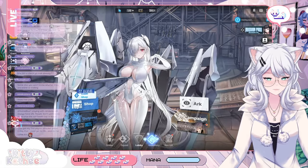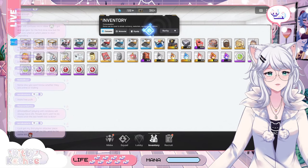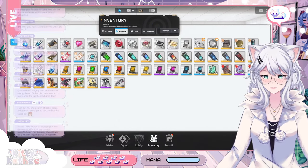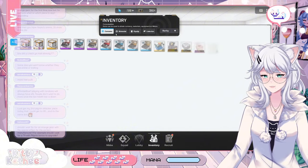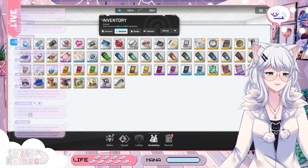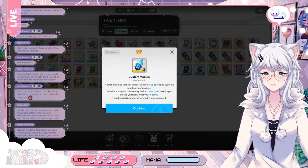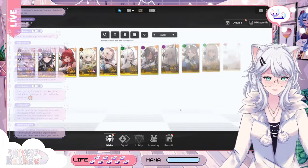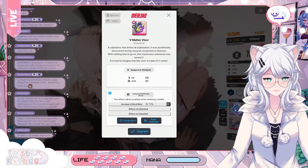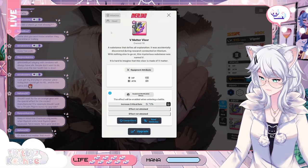The crystals are called custom modules — it's this thing right there. The custom module, right? So once you use the custom module, it's actually going to roll some random stats that are possible onto your gear.